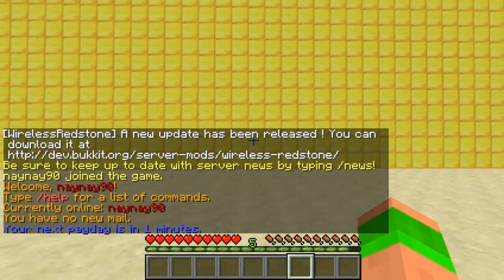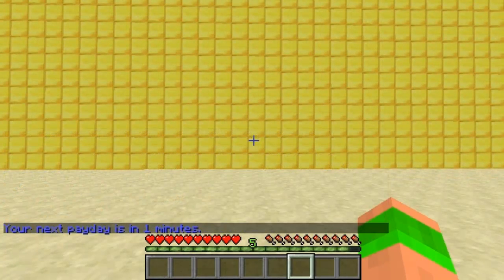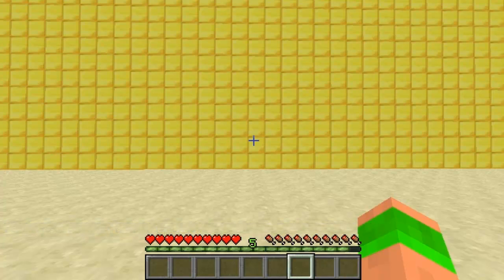If you want, you can change the config and disable Vault, which will make it so you can give items instead of money for being on for a certain amount of time. I've set this so it will give me a stack of diamonds for being on for one minute. You can set this up per group again as well.